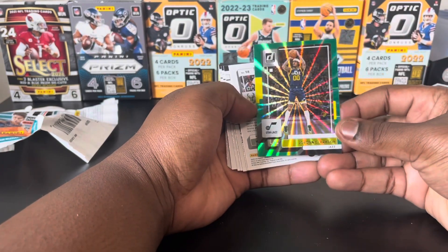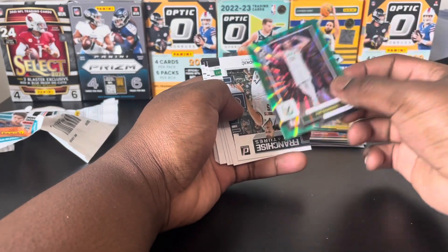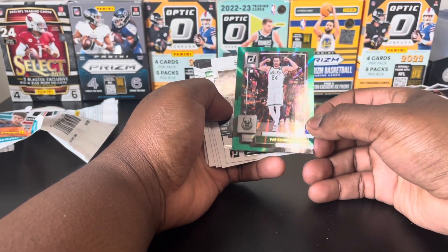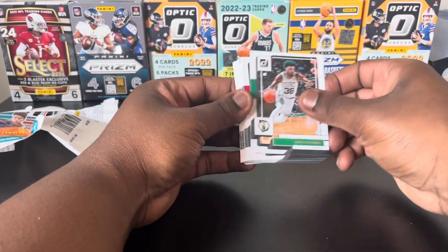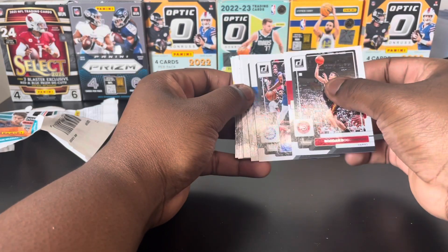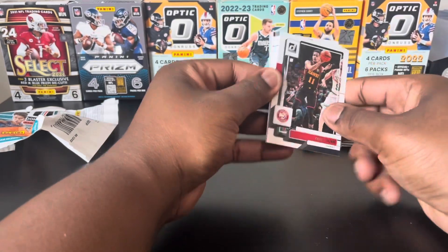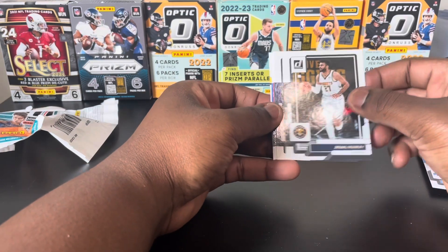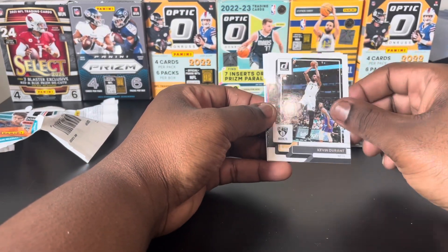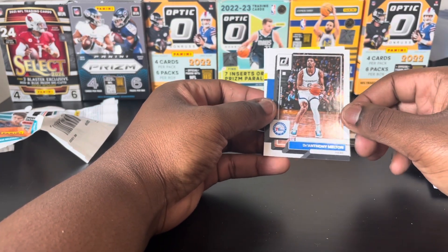We got a green and yellow Jordan Clarkson, a green parallel, and a Jokic Franchise. Then Marcus Smart, Bogdan, Joel, Garland, Trey Young — yeah, this is the same pack just flipped in another order. We got Jamal Murray, Chris, KD, DeAndre Hunter.